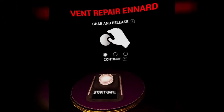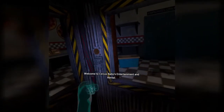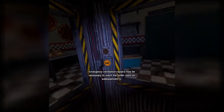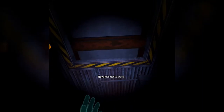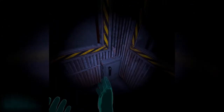Grab and release. Push buttons. Make repairs. Got it. Oh my gosh, my glasses are getting squished into my brain. Ow. Something is not buttoned in right. Welcome to Circus Baby's Entertainment and Rental. It has been zero days since last incident. Emergency ventilation repairs may be necessary to reach the boiler room on sub-basement G. We apologize for the claustrophobic accommodations of the secondary service elevator, but the comfort of the main elevator is well above your pay grade. Now, let's get to work. I'm not good enough for that. Okay.